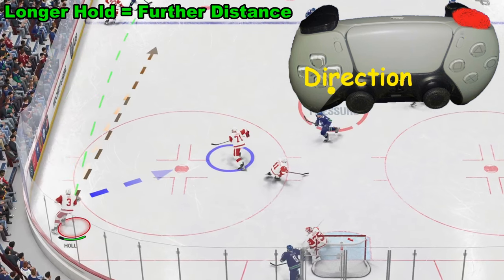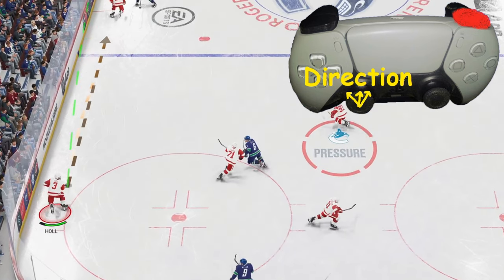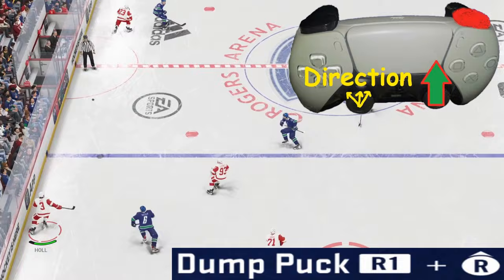We're going to use the left stick to choose the direction we want to go — preferably straight — and then simply take the right analog stick and flick it forward, and we will be able to dump the puck right there.